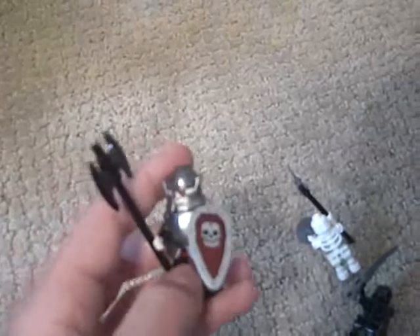And there's the lead general skeleton that comes with real silver armor, a big shield, and a huge double-bladed axe — wielded by only the strongest of warriors.